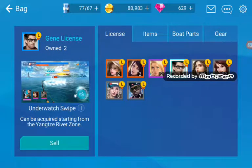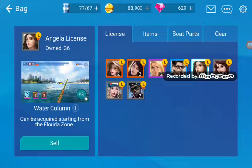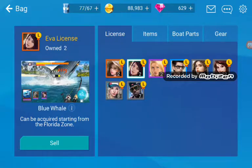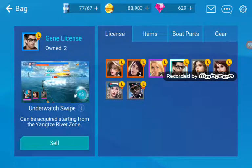I actually got this new angler and it's pretty good. You get to do an underwater swipe and also it increases the number of times you can take your bait away from the fish. So if a fish gets on the hook and you don't want that fish, you can just shake it off. Normally you can only do that once, but with this angler you can do it more.